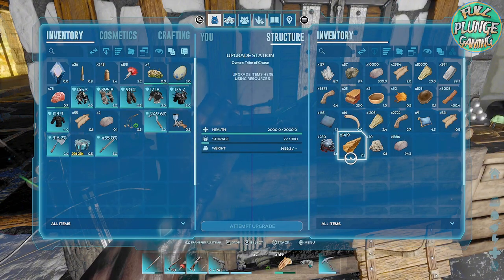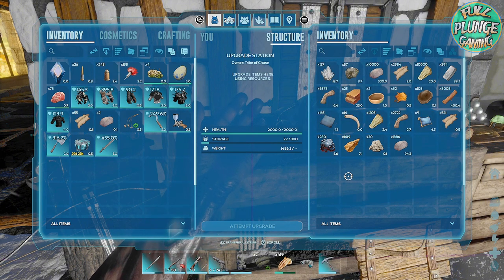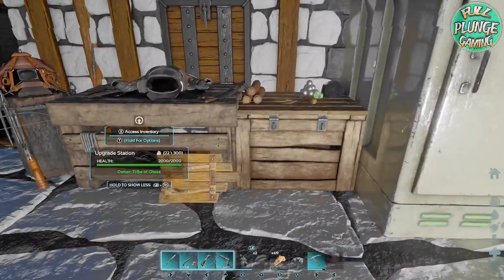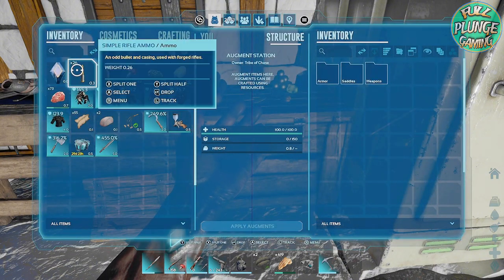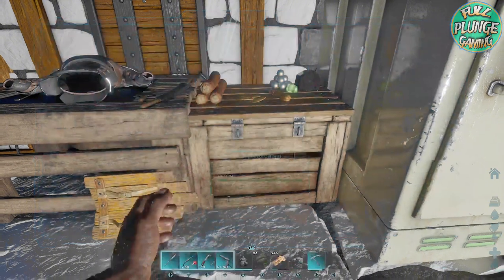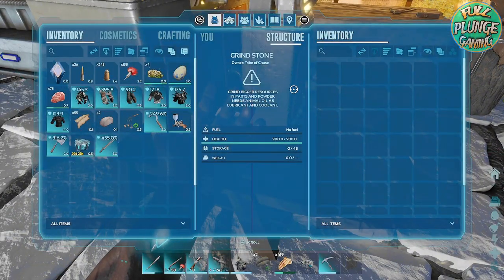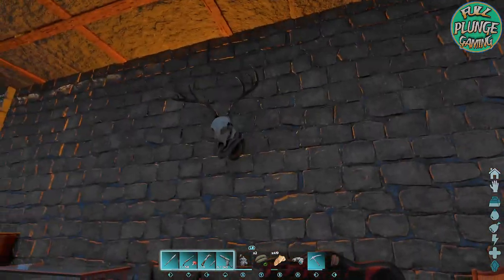Here we have our upgrade station — you take items, like lumber planks, to build things. A pillow is a resource in this — I'm not quite sure what we use pillows for — but you throw things in here and you can upgrade them. I've got all ascendant things, so it'll take something from primitive to ascendant as long as you've got the resources. Getting to ascendant is super expensive. The augment station I haven't quite figured out yet — we'll get to that in another video. There's the grinding wheel where you use oil to grind bigger resources. And this way we have our little sitting area.